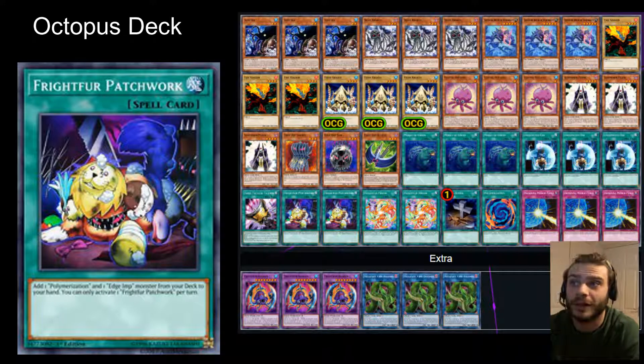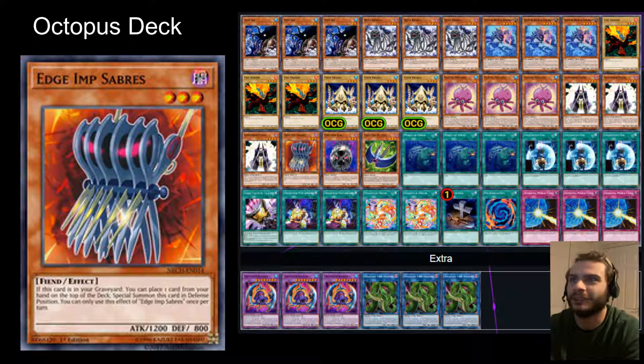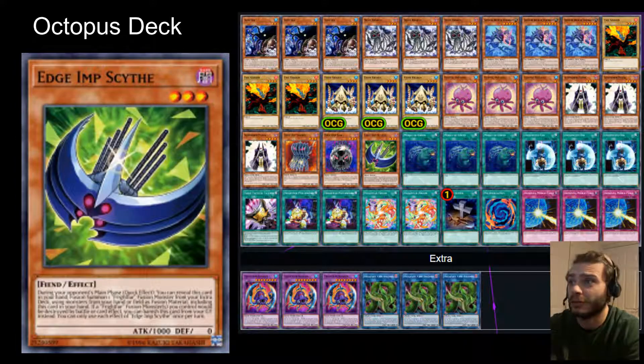I'm going around this deck in all sorts of random order. We've got Frightfur Patchwork, which helps with that — so you get a Polymerization and the Egymp monsters. We're not really running many Egymp searches, so I've just got the Saw, because it looks evil, the Sabres, and the Scythe too. If you think that these don't fit the theme, you're probably right. But we need them to bring out the Kraken — they're going to be sat on the boat.